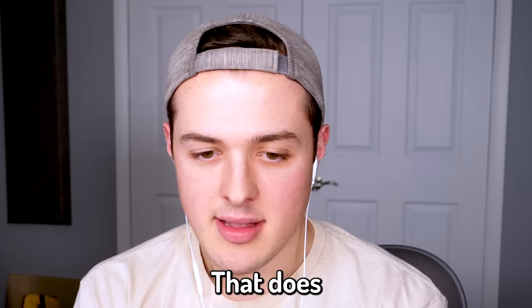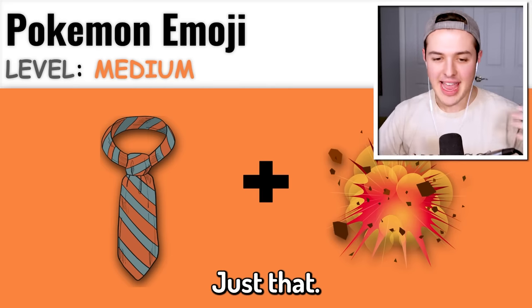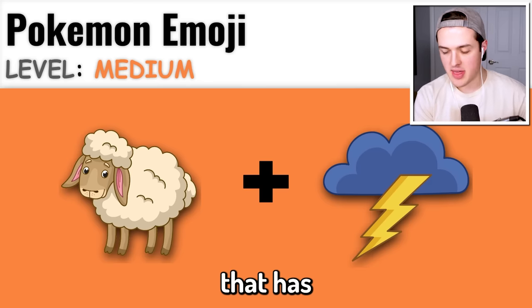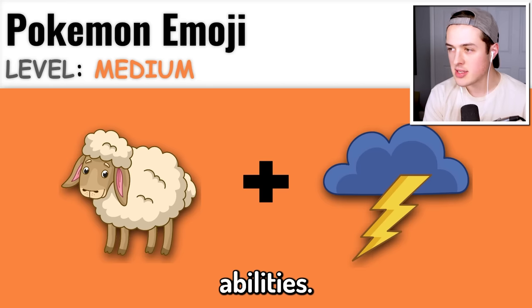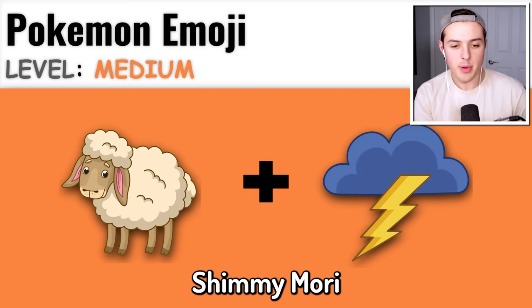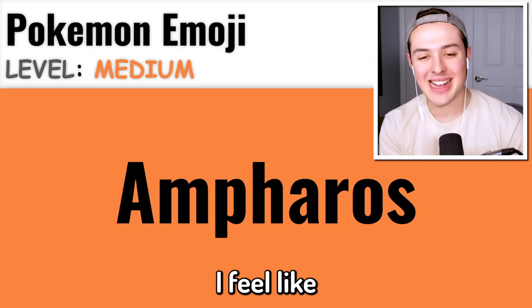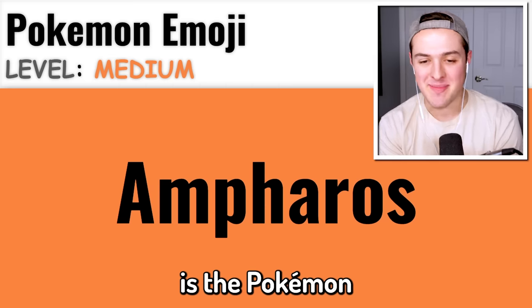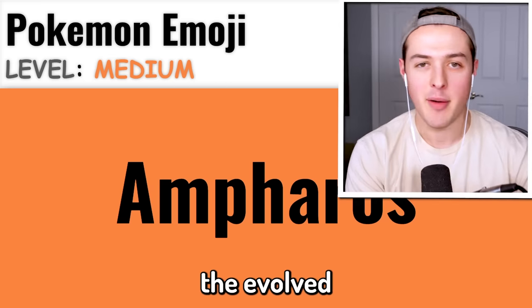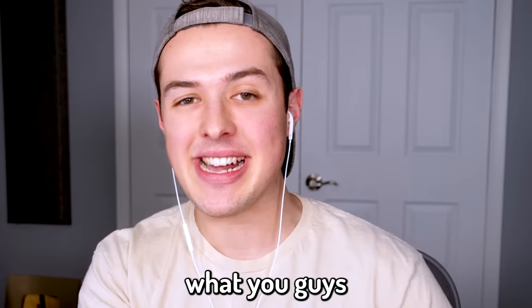We're not even on Impossible mode yet - that does kind of worry me. Okay, this one is Typhlosion, right? Right off the bat, that's my gut feeling. Yes, dude! This one is a sheep that has electricity abilities. Is it Mareep? It's gotta be Mareep. The answer was Ampharos. I feel like Mareep is a better answer because Mareep is the Pokemon that looks like a sheep, and Ampharos is technically a sheep - it's like the evolved version of Mareep, but Mareep looks a lot more like a sheep. Let me know what you guys think in the comments.